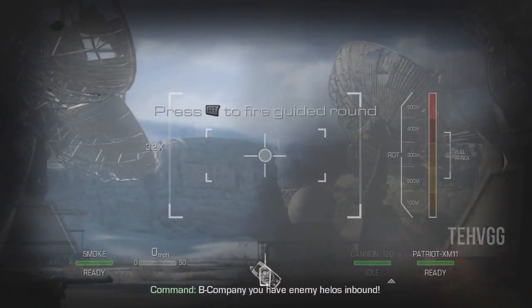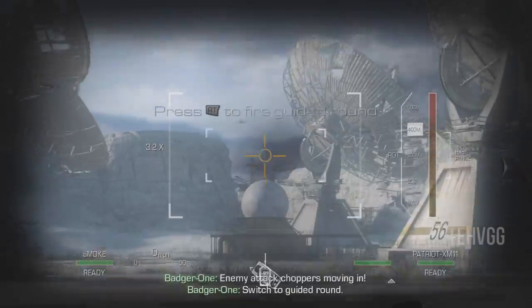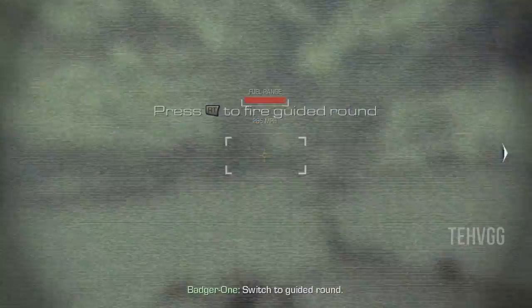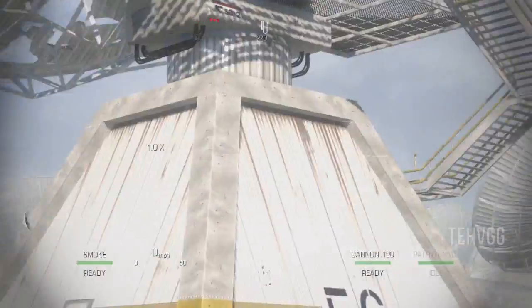To do this you're going to want to be on the mission where you have a tank. This is the severed ties mission. I found it easiest to aim with the main tank gun and then quickly switch with Y or triangle and then shoot my guided missile.